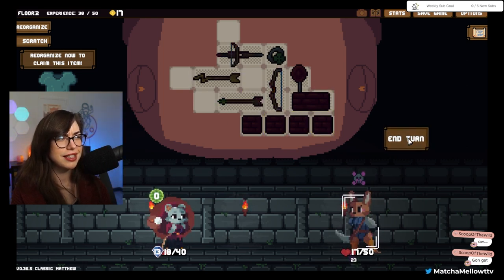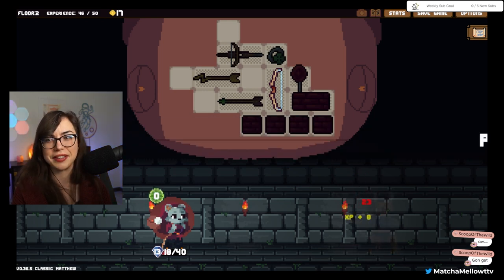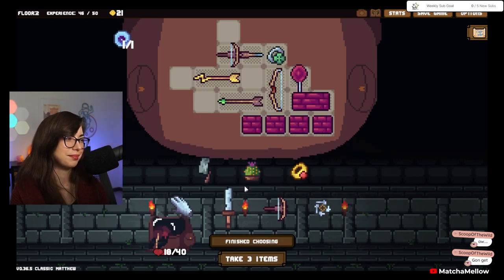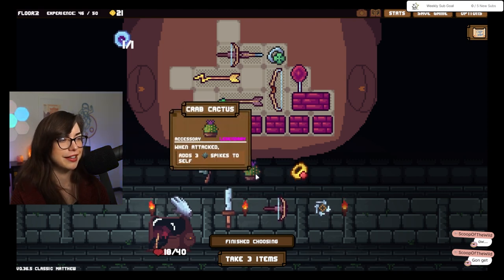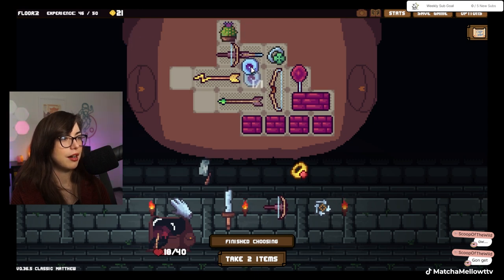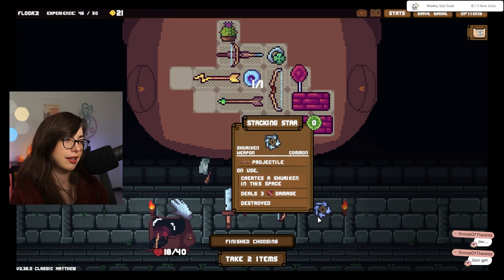Bricks and bows doesn't seem like a good combo, if I'm being honest — one takes up a lot of room and you really need a lot of room for those builds. So kind of a weird choice, honestly. That legendary is very tempting, so we're going to get that. We're going to get this mana bow, because that's going to help do more damage. So that is a very good thing.